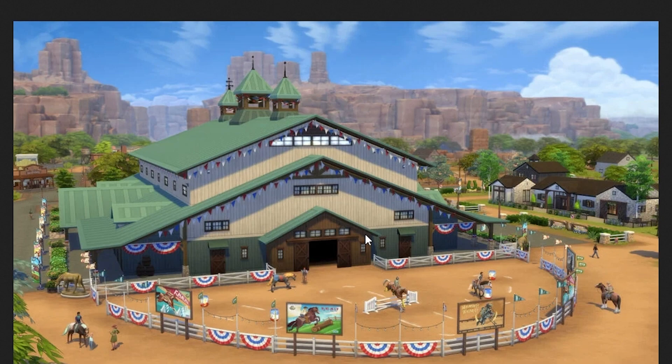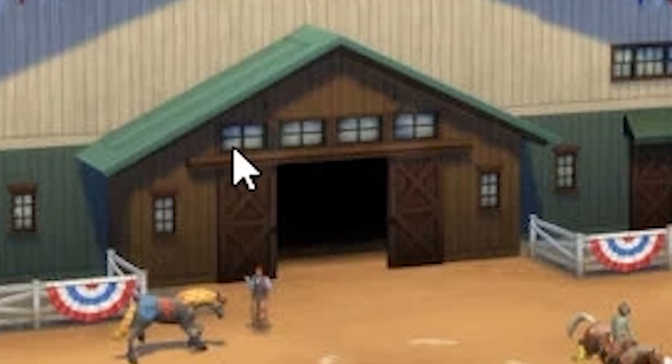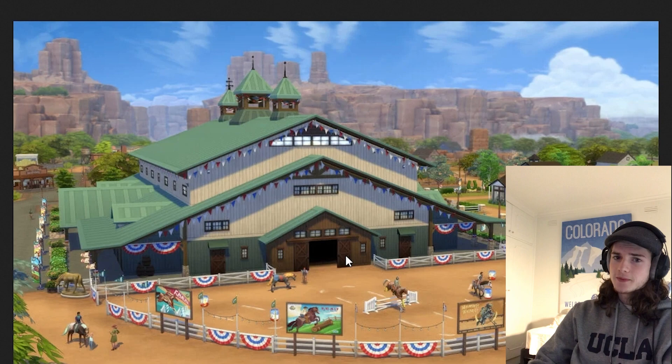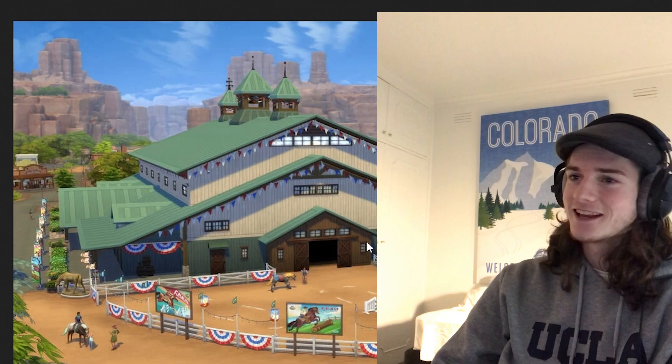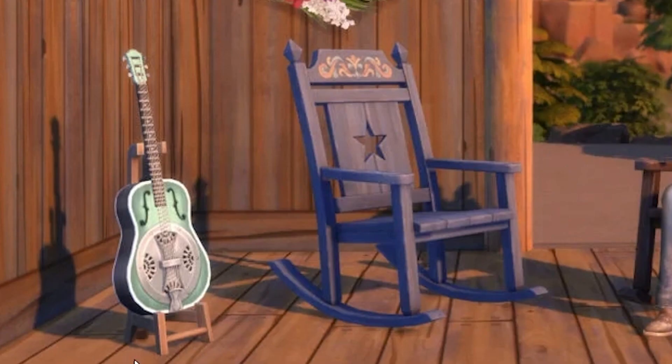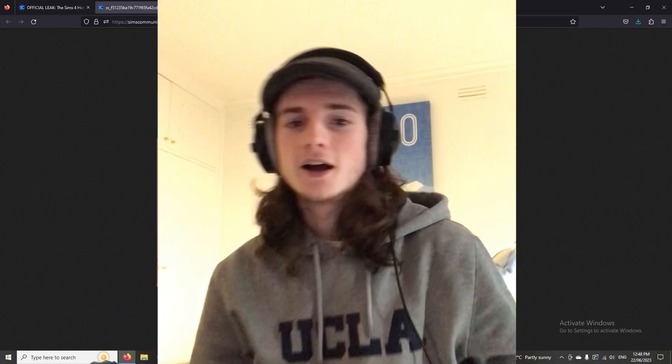Then we have this last picture which shows us some of the world and the main building. This looks very much like a rabbit hole building - the way you can tell is the windows aren't see-through and the main door just goes into the abyss. Just like in The Sims 3, this racing hall or whatever it's called is going to be a rabbit hole, at least right now.